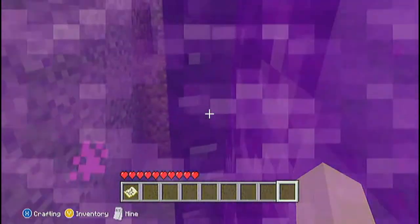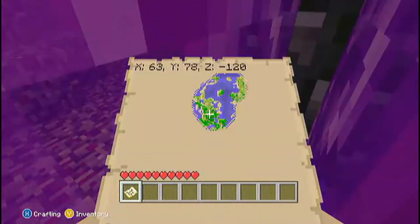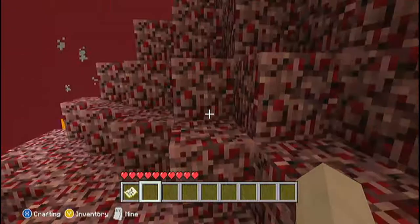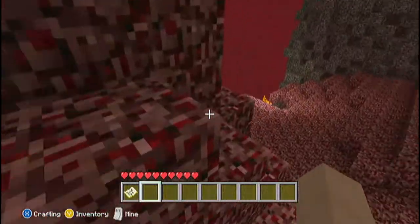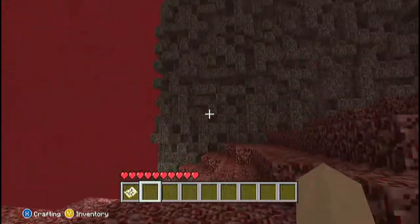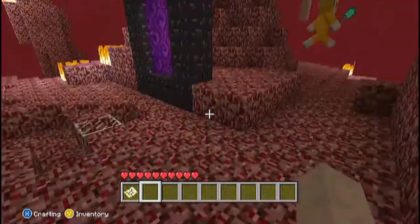Make sure there's no lava and everything — that would be bad. There's soul sand and nether rack, so stuff will stay on fire forever. Soul sand and bedrock and everything — lava. That's what I'm saying.